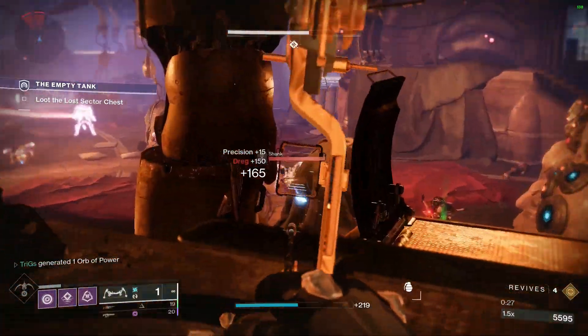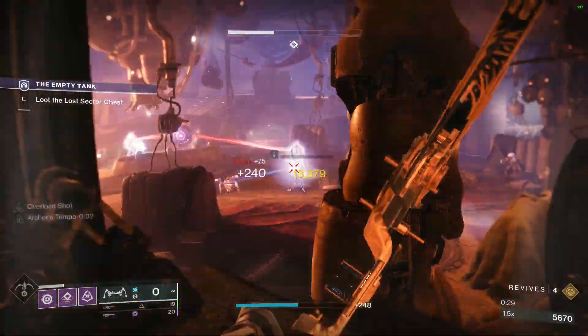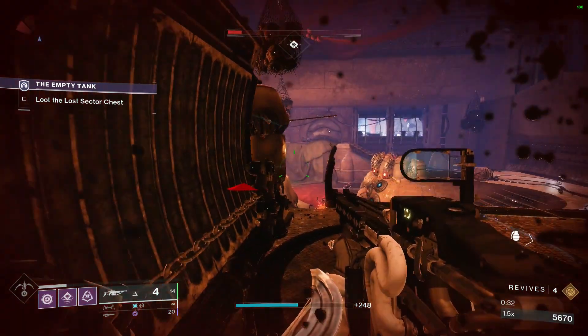Now to get the Catalyst, this drops after completing Playlist activities. So completing Strikes, Nightfalls, Gambit, and Crucible all have the chance to drop this Catalyst.